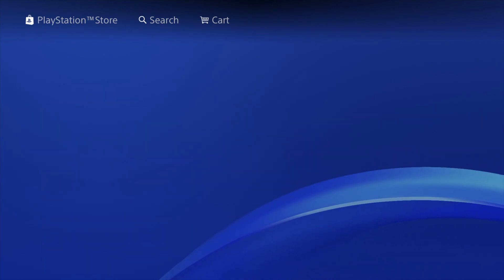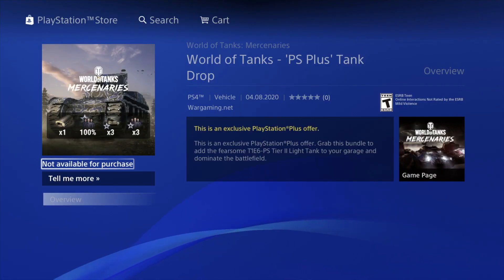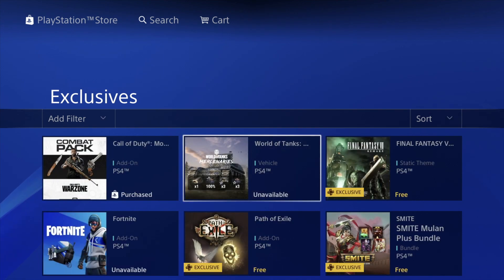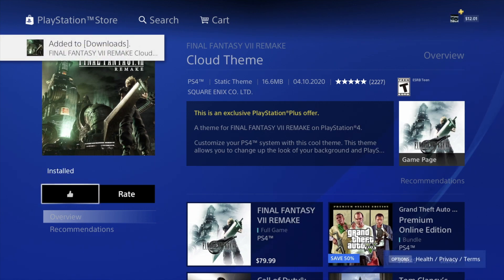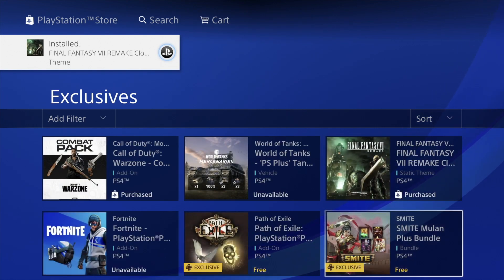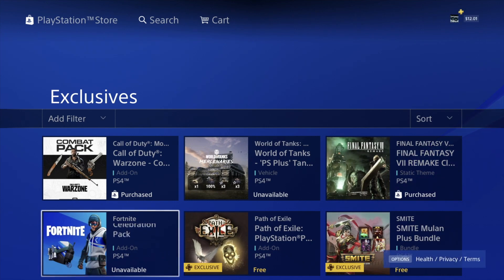We have this one as well, so you can go right into it and hit download. This is the exact message I told you about — when it says 'not available for purchase,' that's okay. We can just go and verify it later on. Now we're going to do the same thing with the Final Fantasy one — download it. This one's actually already downloaded, which is good. This is a cloud theme, a little different than the others.